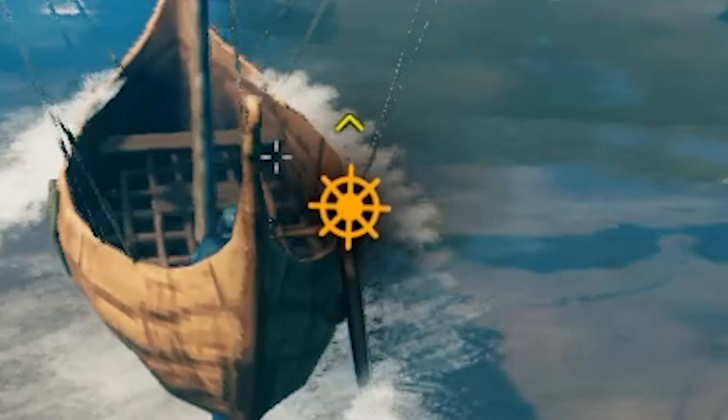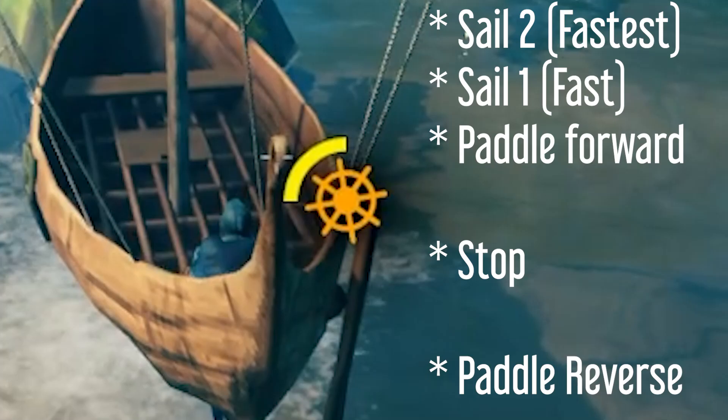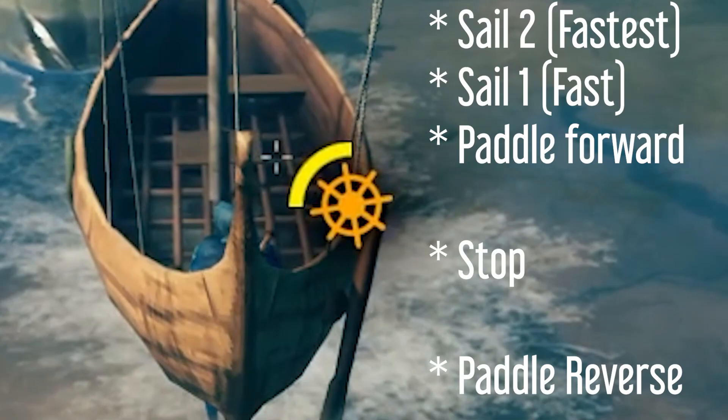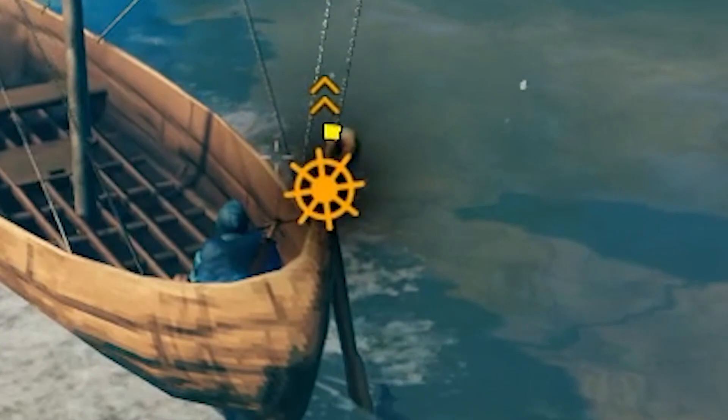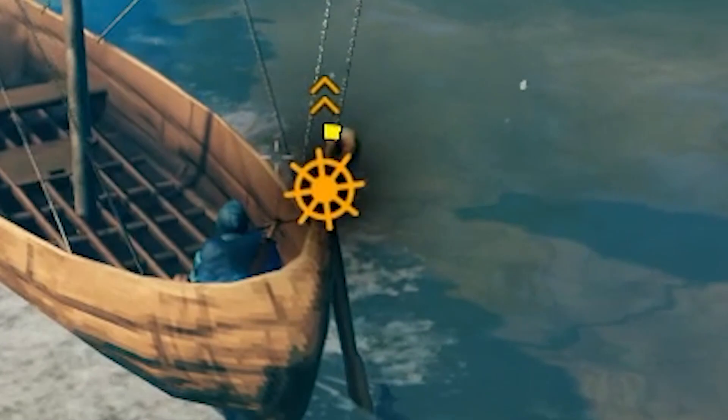In the center of the screen is your steering and acceleration. There are three levels of forward acceleration, stop, and also a reverse. Reverse and the very first level of acceleration both paddle your boat in the forward or reverse direction. Use W and S on your keyboard to control forward or backward acceleration. Use A and D to steer your ship to the left or right, just like a car.